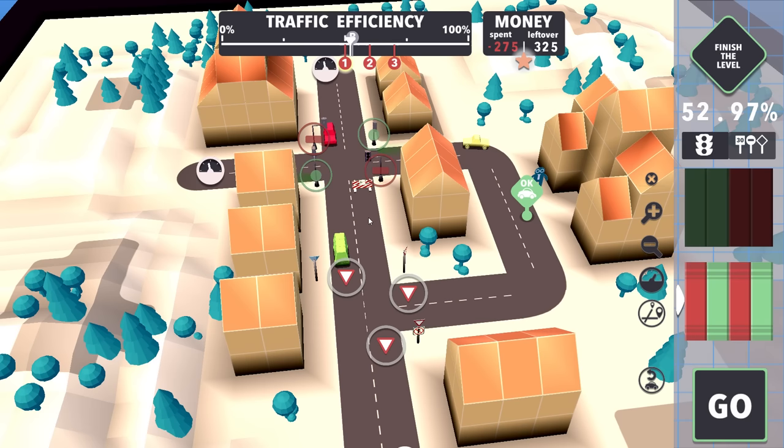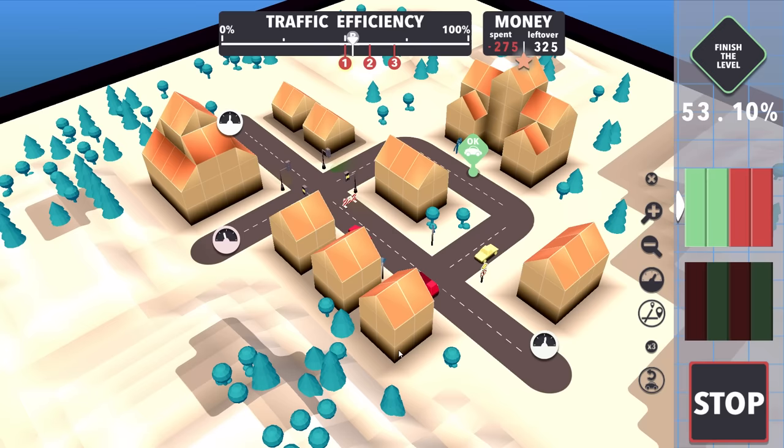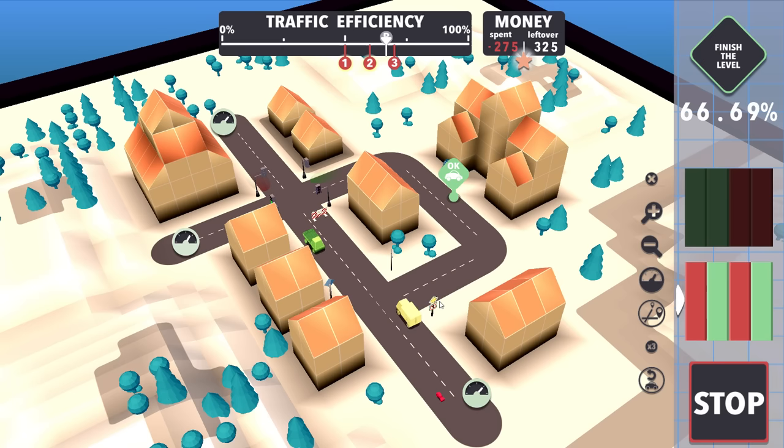I think this means you can just go straight through - you don't have to stop or yield for anybody because they're not intersecting. Let's see how this goes. My efficiency is going up - it's skyrocketing! I got tier two - I was like what's going on, and then I realized I can adjust those signs. That makes sense.